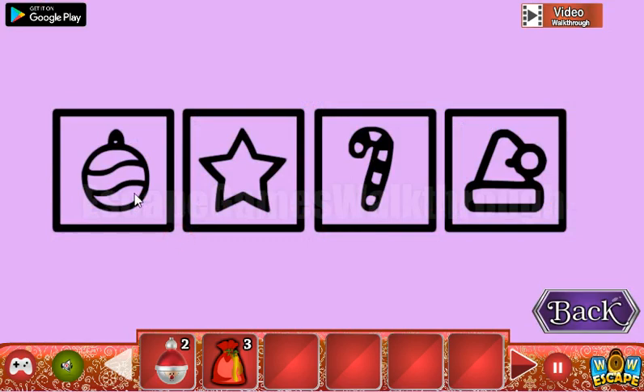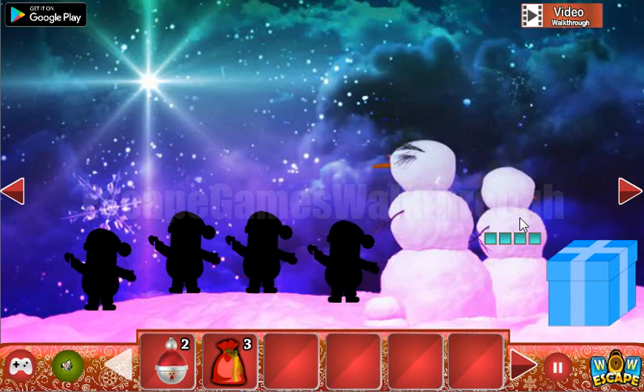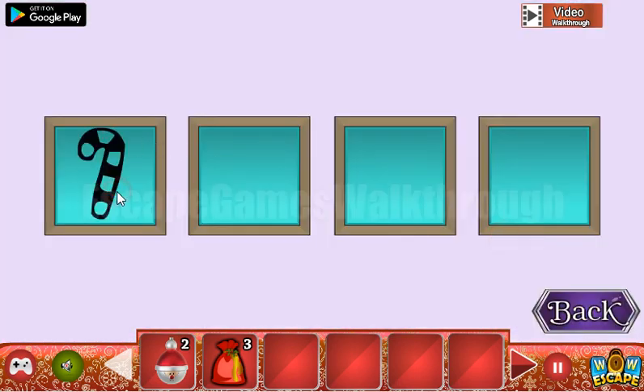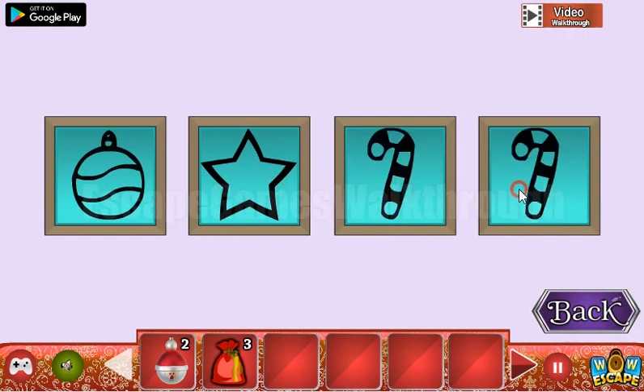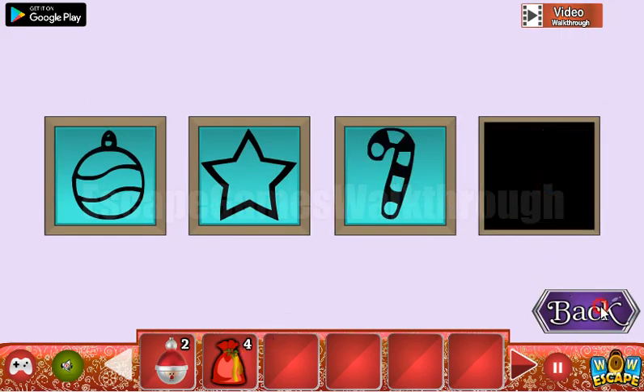Here we can get one more hint. It's a ball, star, cane, and cap. We need to set these shapes here: first the ball, then the star, then the cane, and then the cap. We've got one more bag.